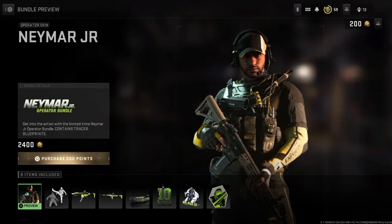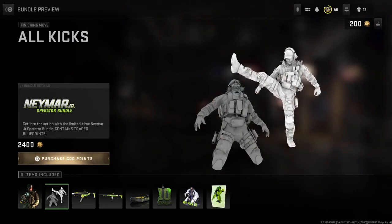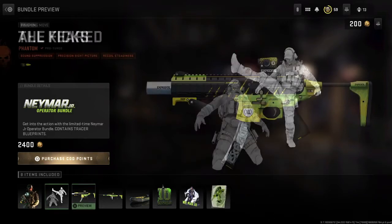First up we have the Neymar Jr. operator skin. As of right now it is actually bugged, so if you're going to preview it, it's gonna put you back at the main menu screen — so you can't actually preview the skin. That's the best we have as of right now. There's the All Kicks operator finishing move, looks pretty sick.